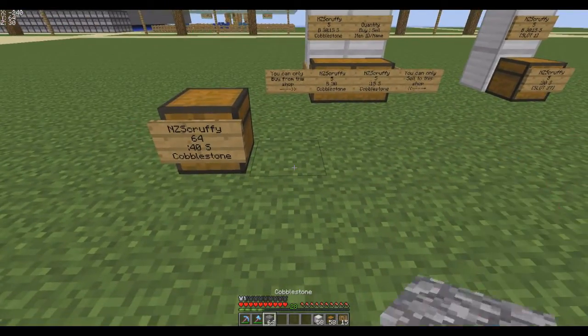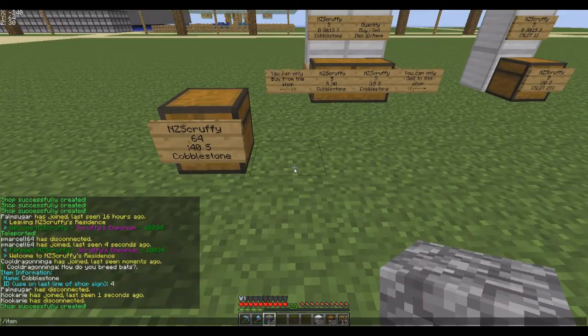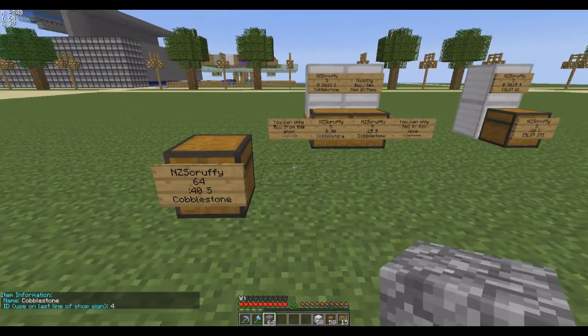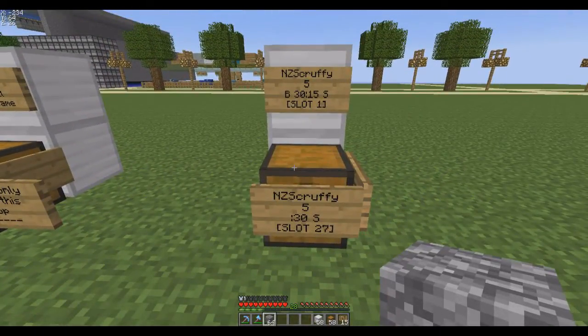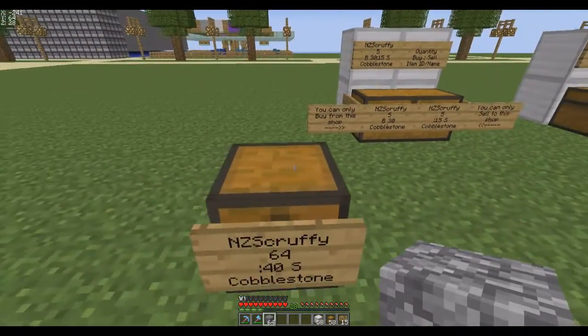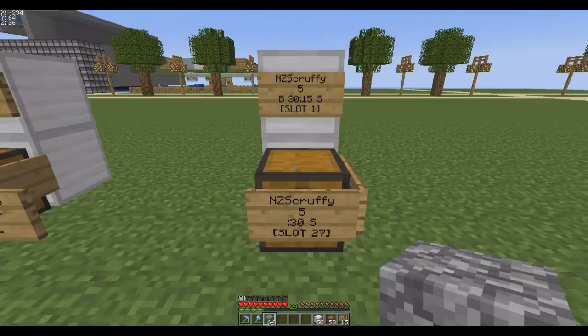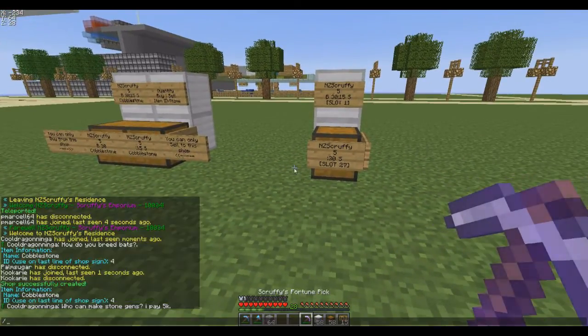If you don't know the ID number of an item, put it in your hand and type /iteminfo — one word — and that gives you the ID number. It's an easy way of doing it. Things like tools and armor have complex item ID numbers that also reflect durability. An undamaged tool will just show the normal item ID. Let's look at this fortune pick as an example — /iteminfo.